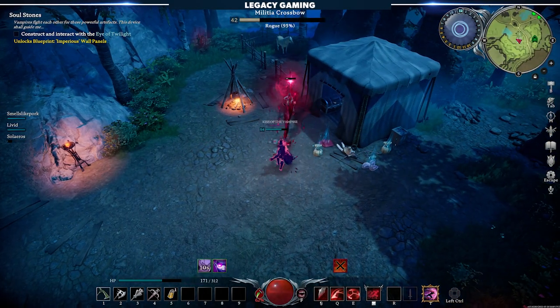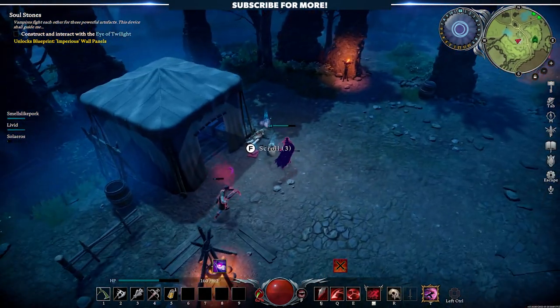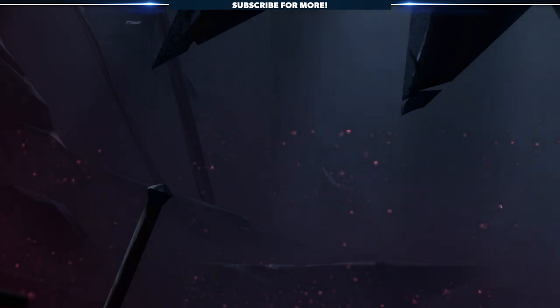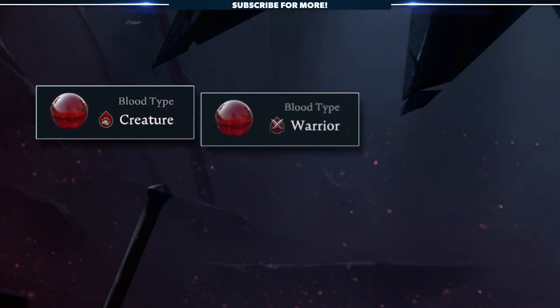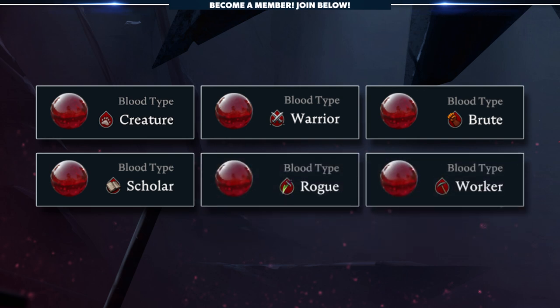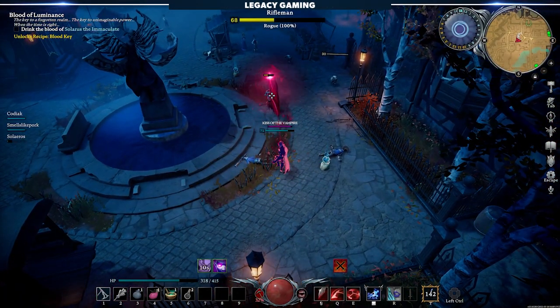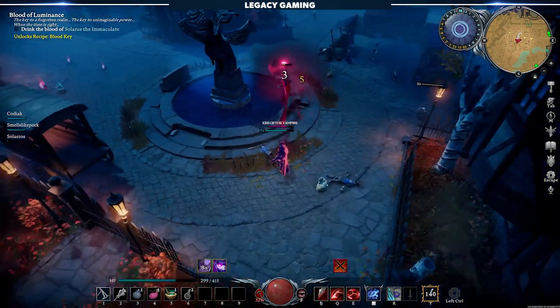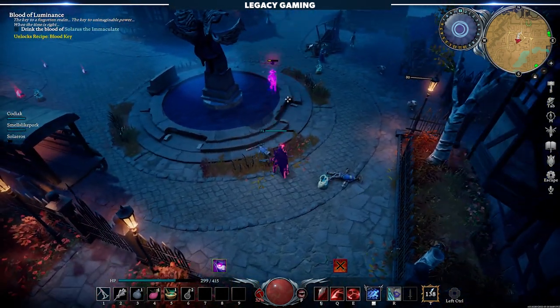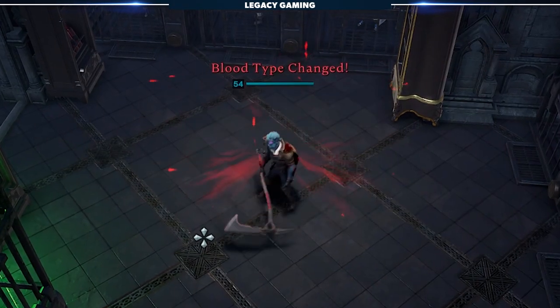Much like the servant system, the first step to the prison system is finding a human and breaking their will. The goal is simple: there are six blood types currently in the game — Creature, Warrior, Brute, Scholar, Rogue, and Worker. All of those, excluding Creature, are tied to humans. What we're aiming to do is dominate the mind of five humans, each with 100% blood quality and one of each type. The prison system will allow us to feed indefinitely off these targets and obtain their blood type buff.